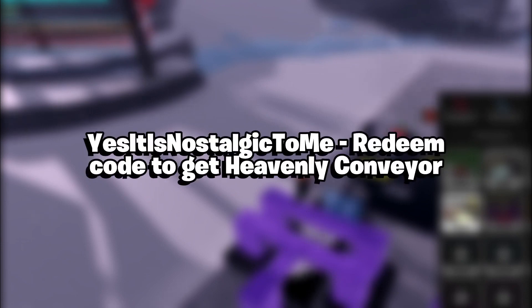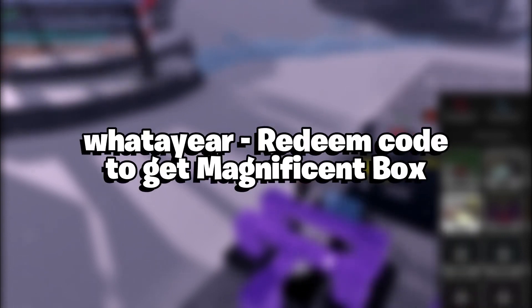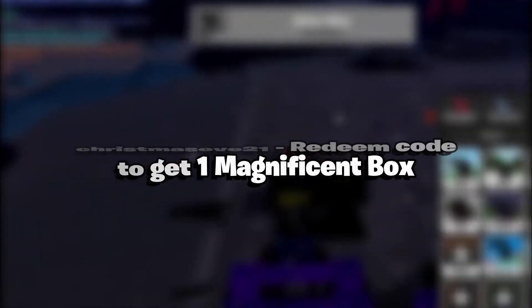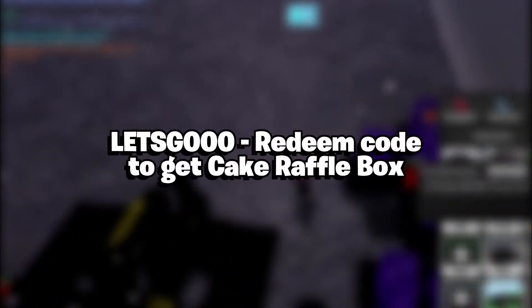"Yes it is nostalgic to me" — Redeemed code to get Heavenly Conveyor. "Exotic Day 2020" — Redeemed code for 5x Clown Doge. "What a year!" — Redeemed code to get Magnificent Box. "Ancient code" — Redeemed code to get 10x Ancient Conveyor. "Christmas E21" — Redeemed code to get One Magnificent Box. "Christmas 21" — Redeemed code to get Festive Box x3.